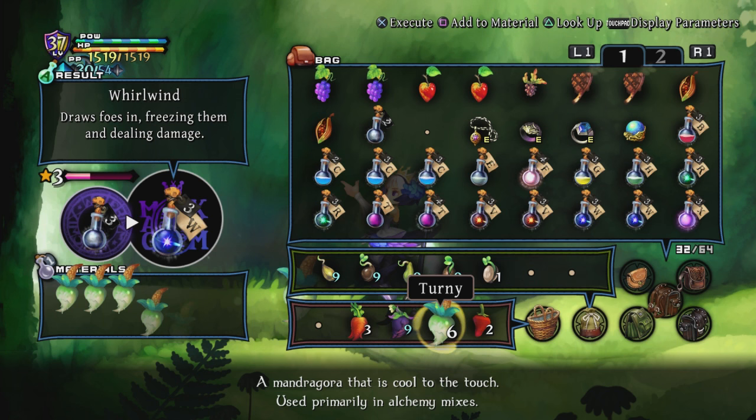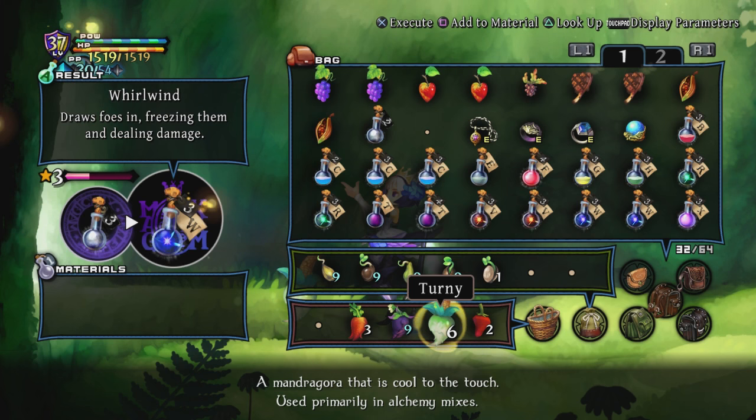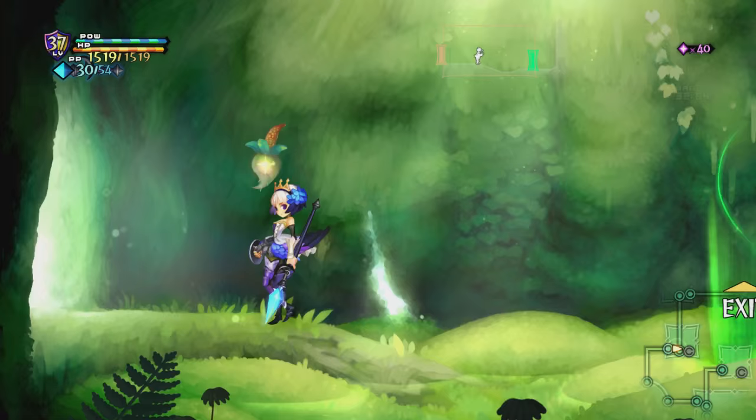It doesn't actually level up again, does it? So you really just want to pick the one you want and stop there, because you're not going to make it any more powerful. Cyclone's a bummer. Yeah, I'd go with Whirlwind, honestly. That's the one that covers the screen. It's good for clearing out an area. Cyclone's kind of a bummer because it's a single column going across the screen.